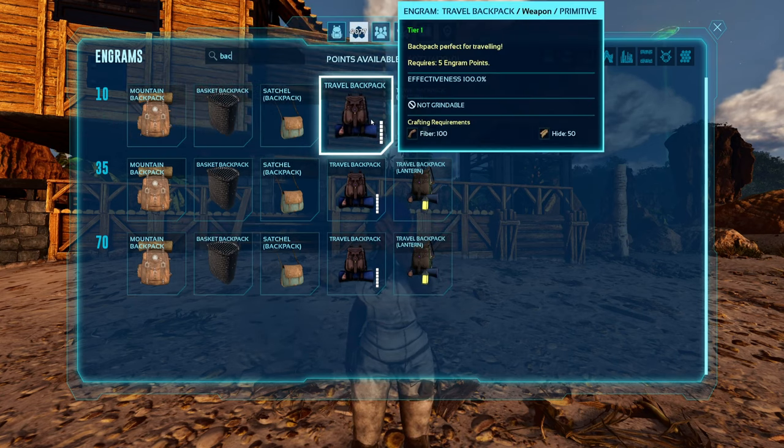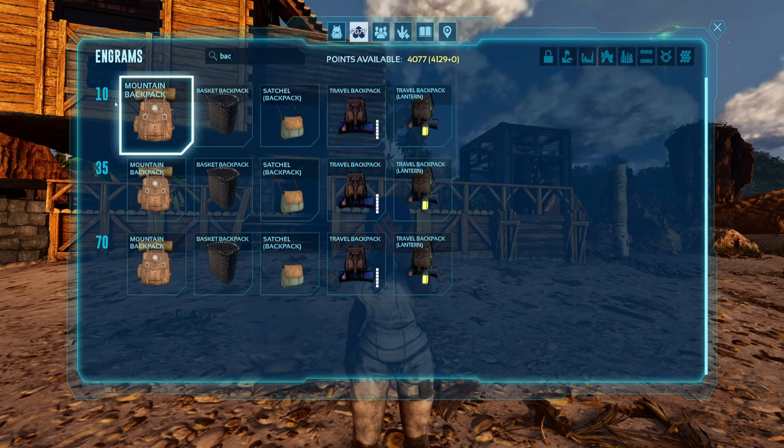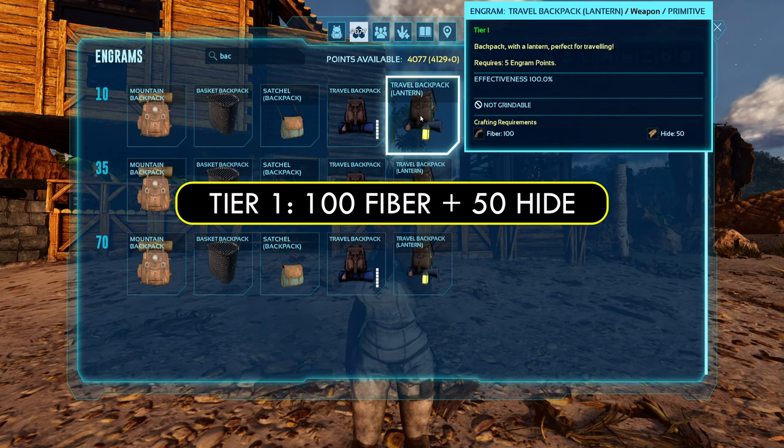The differences are just cosmetics, so you can just pick whichever one you prefer the look of. The level 10 backpacks — the tier 1 ones — only cost 100 fiber and 50 hide to craft.